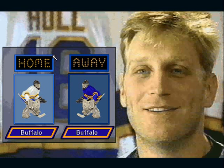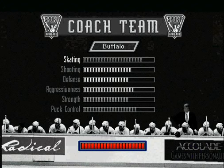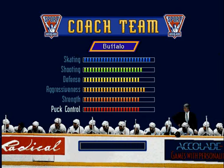An exhibition game can be started instantly from the main menu. Notice the team ratings on the pre-game matchup screen. By selecting the Coach Team option, you can pump up each team's attributes to your liking. Each team gets the same number of bonuses to add, so you can play your favorite team and have a good chance to win even if the team is pretty weak in actuality.